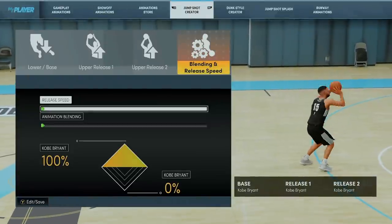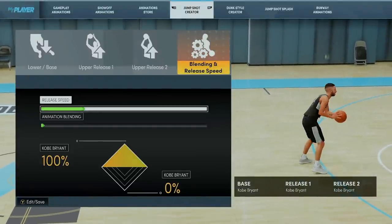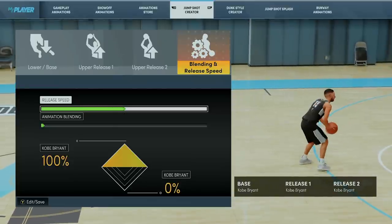This test was done on current and next gen, and we tested every single green window for each release speed for the same jumper, while the only variable that changed was the shot speed.